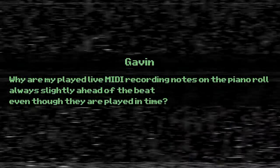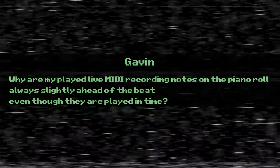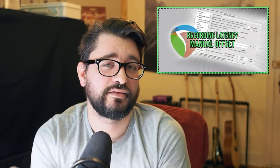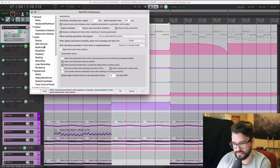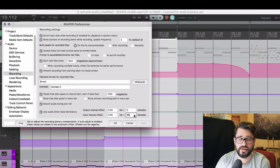The last question comes from Gavin. Why are played MIDI recording notes on the piano roll always slightly ahead of the beat, even though they're played in time? I recently did a video on setting the recording latency offset — please go through that if you haven't already. One slight addition: if you go into preferences and find the recording preference, and you calculate, say, 65 samples, you might want to experiment with putting some of that into the output offset and some into the input. It might be a combination of both. If your MIDI input is getting offset too far early, this is where you'd adjust that. Link in the description.